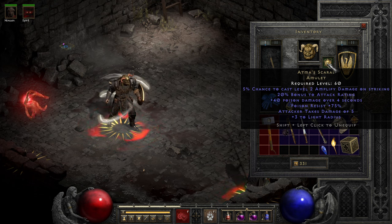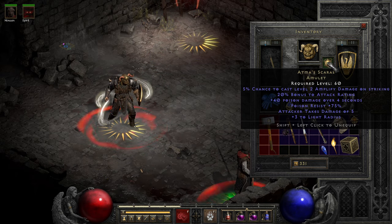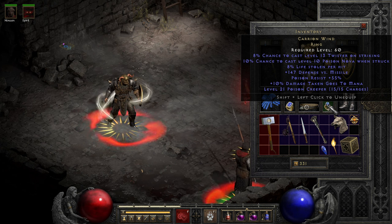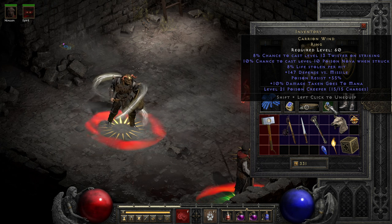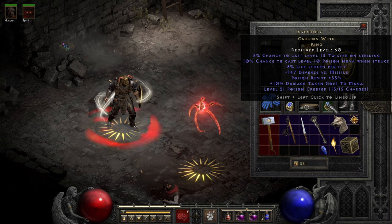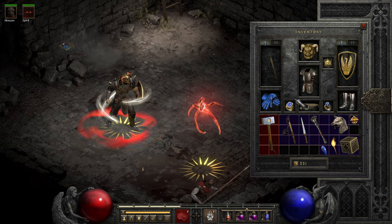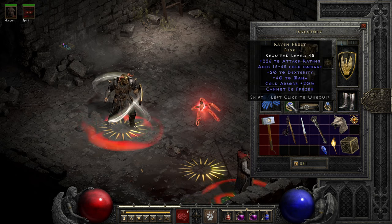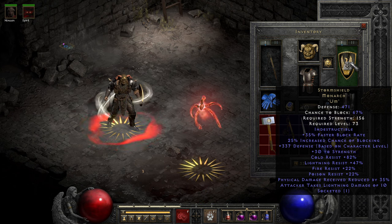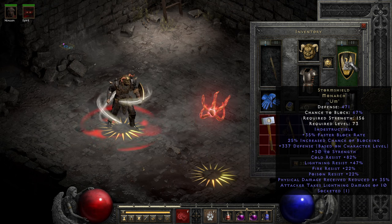In a more balanced setup you could get some attack speed or leech on the amulet. We use Carrion Wind for those Twisters since we're not abandoning them, and I realize there's absolutely no way we're dropping below max poison resist with this kind of setup. Standard melee pickups like Gore Riders and Ravenfrost cover Crushing Blow and Cannot Be Frozen. For shield I went Storm Shield for resistances, block, and damage reduction, though Phoenix does work here as well.